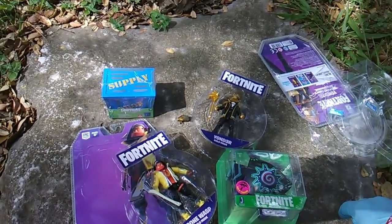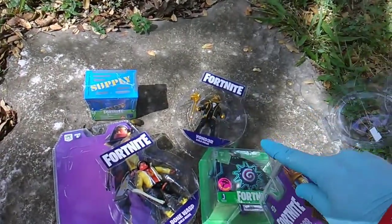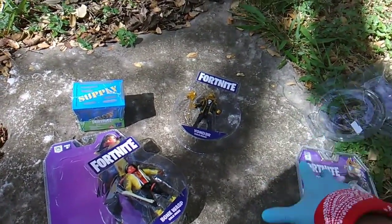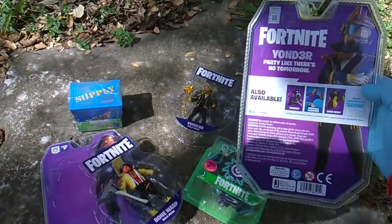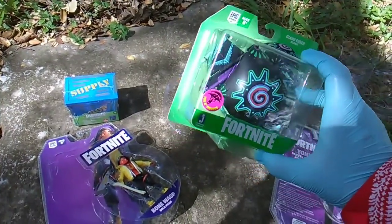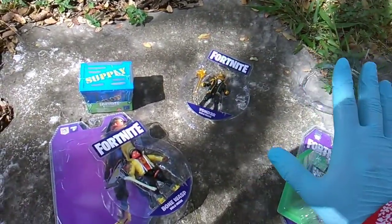Bone Wasp and Yonder — same scenario. It's like $15 or $16. Yonder comes with a glider. I didn't want your glider, but, you know, content. I wanted to be one of the first people to show you this figure, so instead of hoping to find it at Target, I got it on Amazon. You gotta pay three or four more dollars than you would have paid, but you get a glider. I'm not gonna open the glider, but I got a glider.